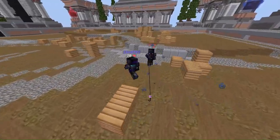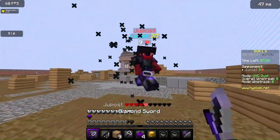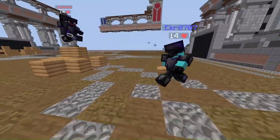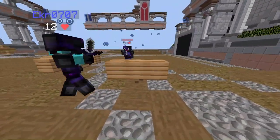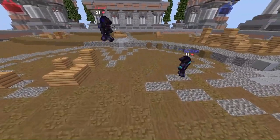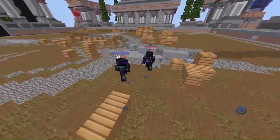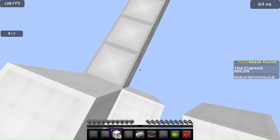Poor placement during combat means placing blocks in inefficient spots that don't help in the fight — think strategically about where to place blocks for maximum impact. Also, be careful about accidentally placing blocks that obstruct your own movement. Be mindful of your surroundings and plan your placements to avoid trapping yourself.